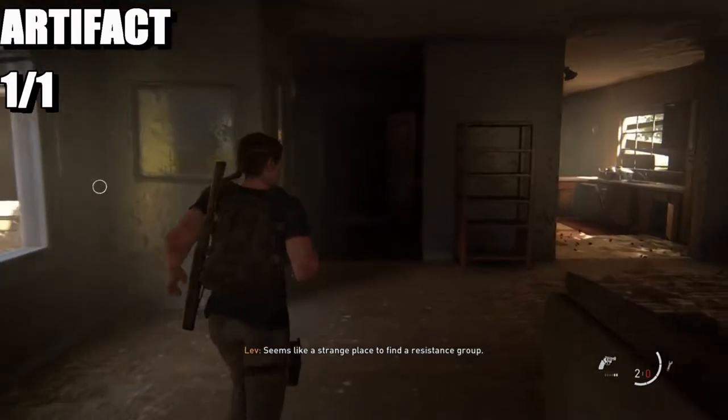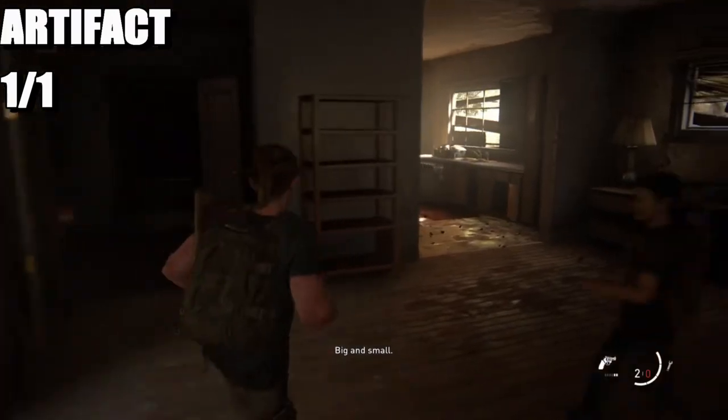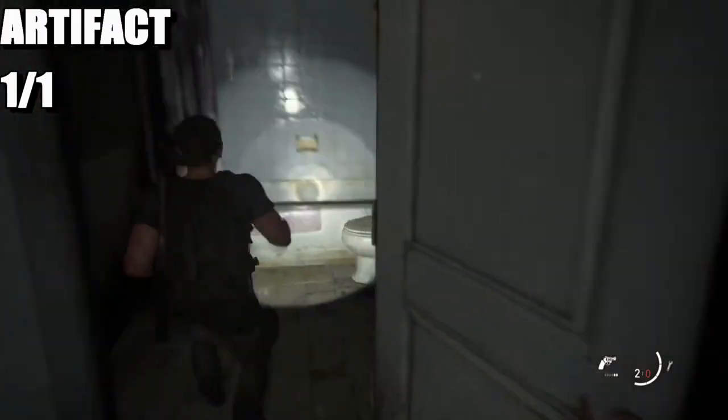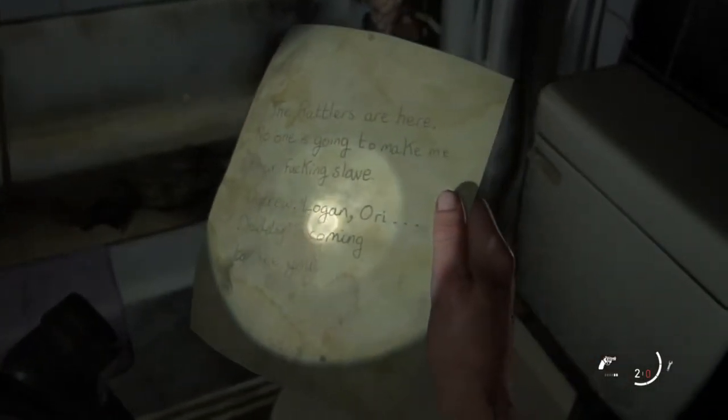The artifact is right here, but first you've got to kill two runners and a clicker. Make sure you kill them and then come to the bathroom, because that's where the artifact is. And that's it for this video.